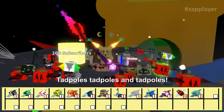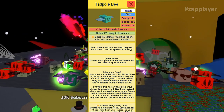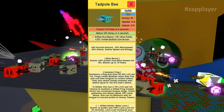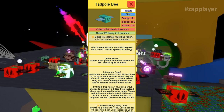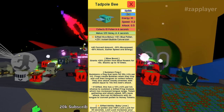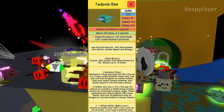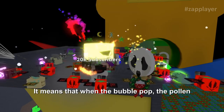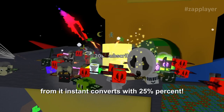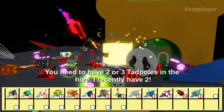Tadpole bees are good in this hive because they spawn frogs that spawn bubbles, which help flowers grow and increase pollen per second. As a gifted bee, a tadpole is perfect here because it gives the baby love token — a token that grants 2x pollen, 50% loot luck, 10 pollen, and 25% instant bubble conversion. When the bubble pops, the pollen from it instantly converts at 25%. You need 2 or 3 tadpoles in the hive.